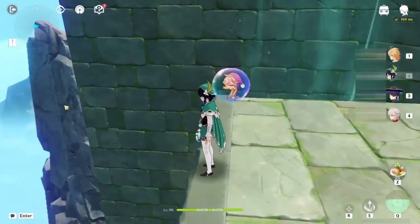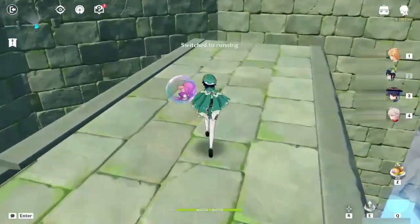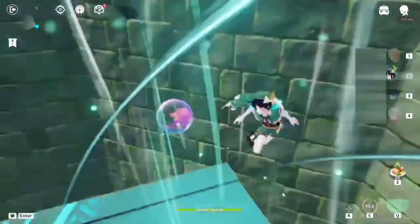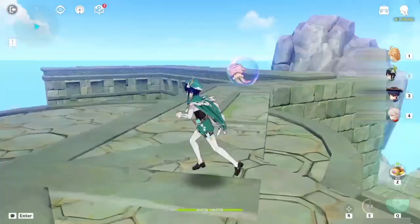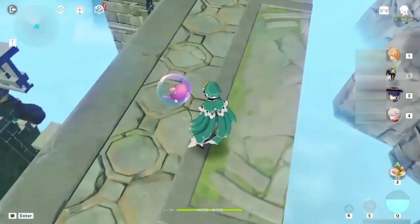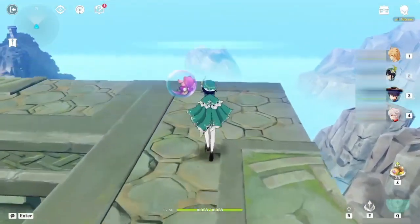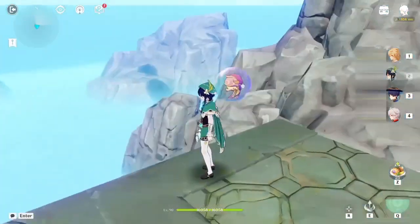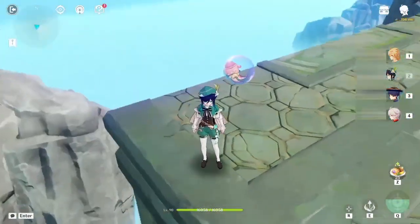With that we're on this platform. Let's check what's behind here — it seems like it's just empty, nothing much. There are a lot of rock mountains, so we can try to explore that later. But first let's get to the top of the platform. Use Venti's skill again and fly to it — and with that we're at the highest point. Most of the rock mountains can be accessed, so you can fly to them if you want to explore.